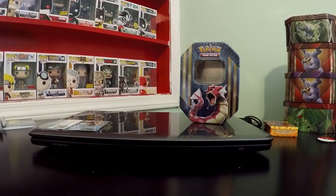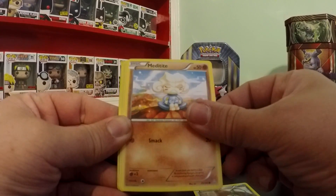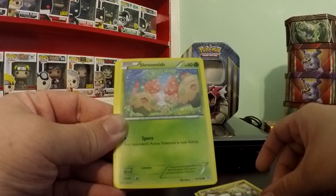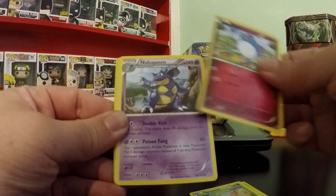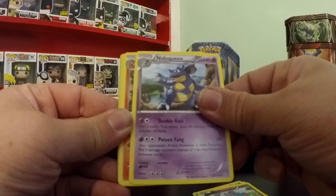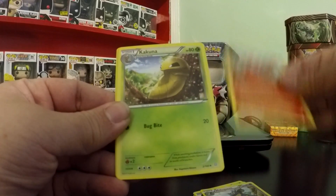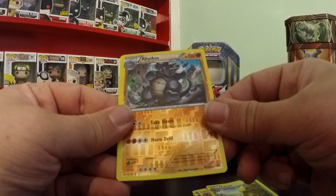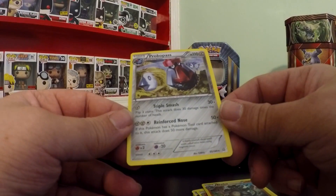Next we'll move on to the Primal Clash booster. We've got Honedge, Meditite, Drilbur, Shroomish, Marill, Nidoqueen, Magcargo, Kakuna. The Reverse Holo is Rhydon, that's an Uncommon, and Probopass. So that's pretty cool.